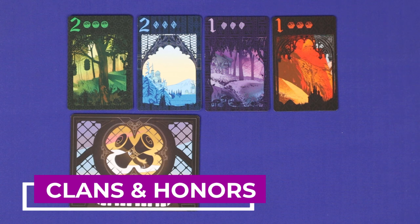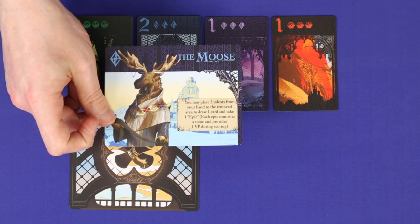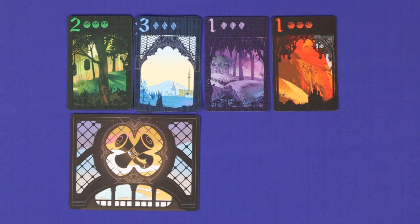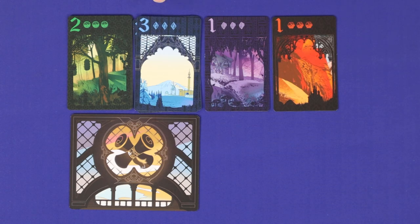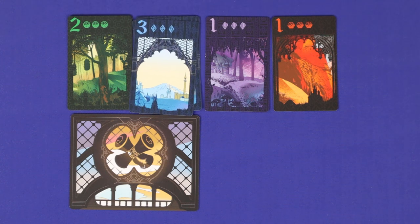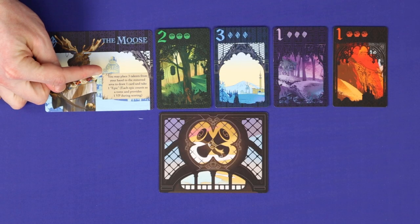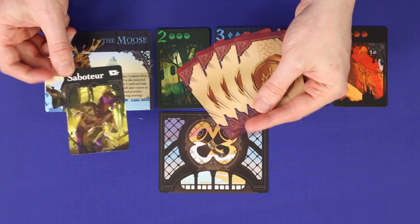In addition to your action, you may claim a clan card and any number of honor cards that you qualify for. You become eligible to take a clan card as soon as you have reached at least three on its colored number pile. Clan cards are first come first serve, but you can only take one for the whole game, so you may choose not to take one in order to take one of a preferred color later. Once you claim a clan, pick it up and add it to your tableau — this gives you an immediate or ongoing benefit, which could include adding a special talent card to your hand.